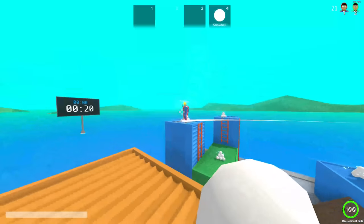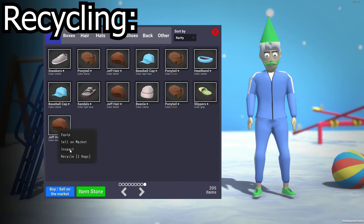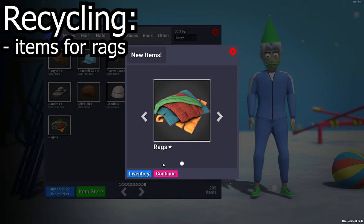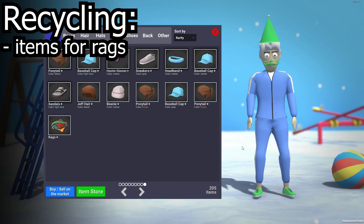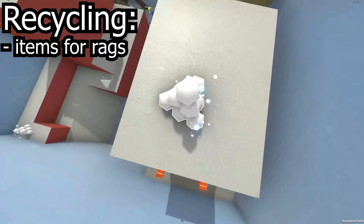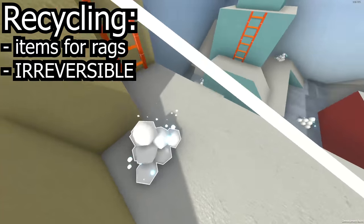Now, if you thought all of the new cosmetics was a big surprise, you'll be mind blown by what I'm about to tell you. You can now recycle your old items, getting rid of your stacks of cream Jeff hairs in exchange for some rags. Don't ask how you turn hair into rags, but this is the Crab Games cinematic universe. Simply click on an item in the inventory and click recycle — but be warned, when you recycle an item, you can never, ever get it back, so make sure you're really sure before you do it.